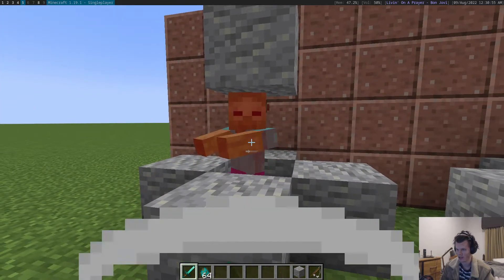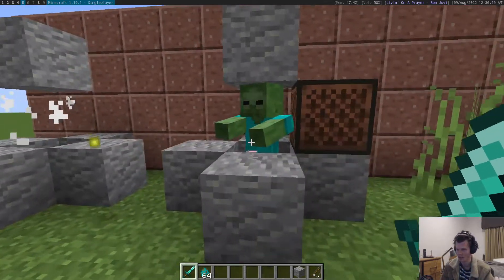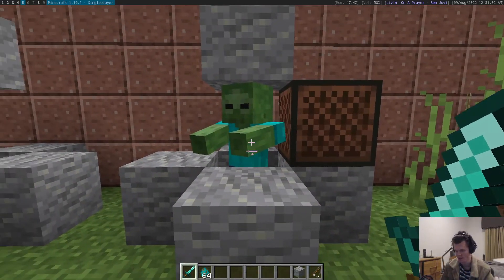Normally zombies take three swings to hit. This is how we're going to test to see if the client and server are in sync.